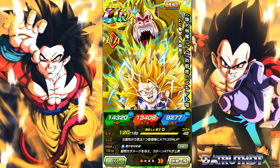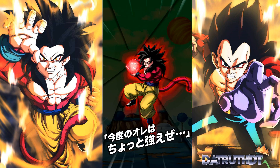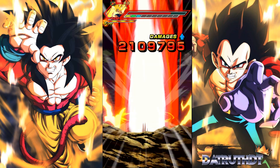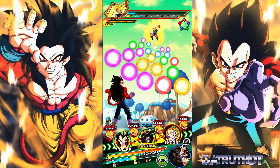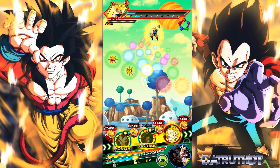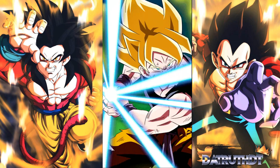LR Super Saiyan 4 Goku's best attack set will be with STR Super Saiyan 3 Goku on rotation. Let's also look at Goku's active skill. The LR Super Saiyan 4s were the ones who introduced active skills into the game. Global has had Broly and LR Gohan and Goten for going on two months, but it was the LR Super Saiyan 4s who introduced active skills to us. This is an unfortunate turn where we can't get his 18-ki, which is very very rare.